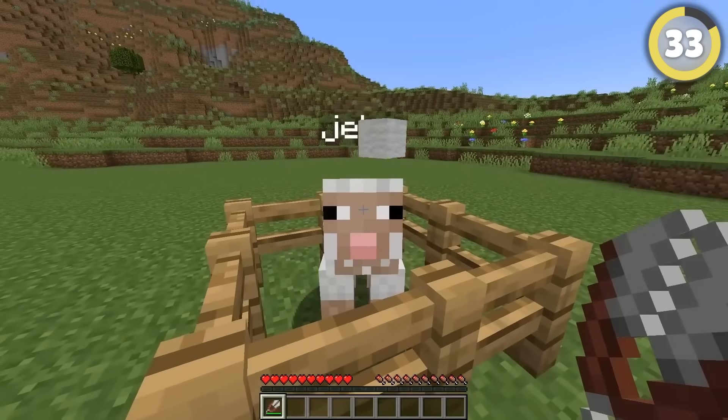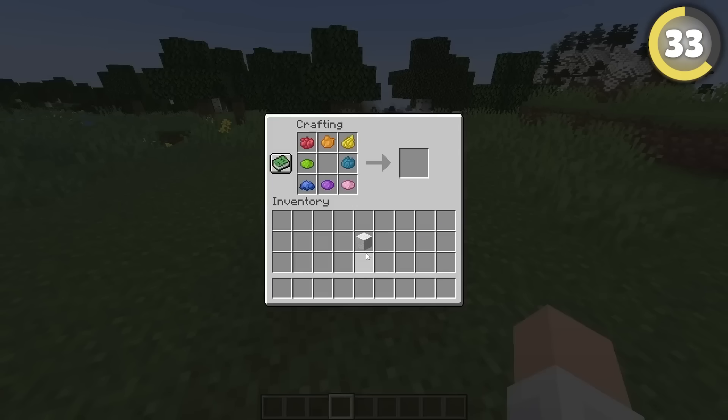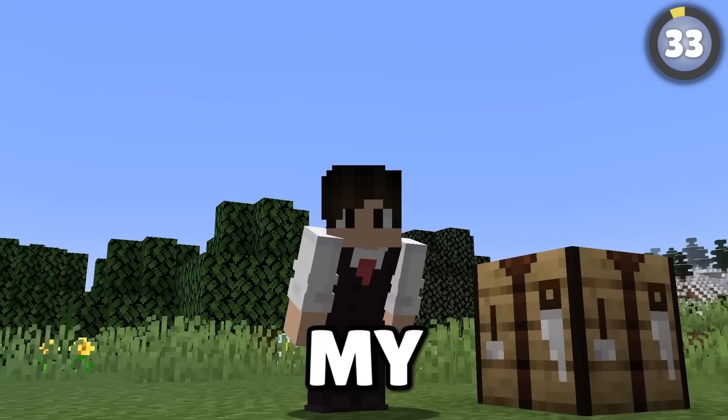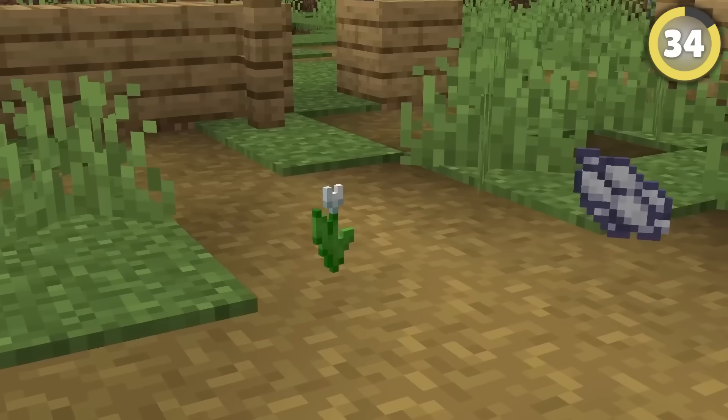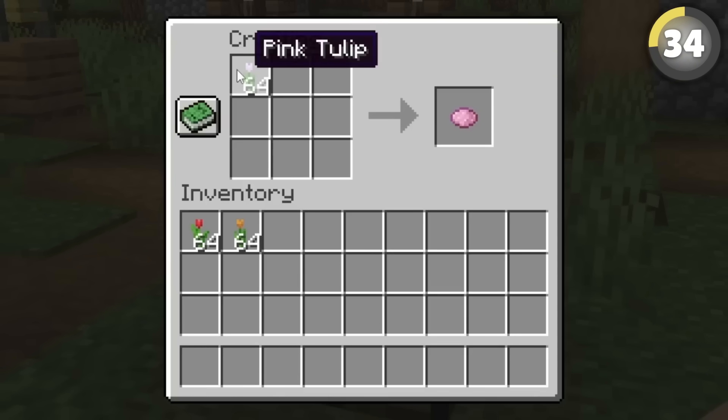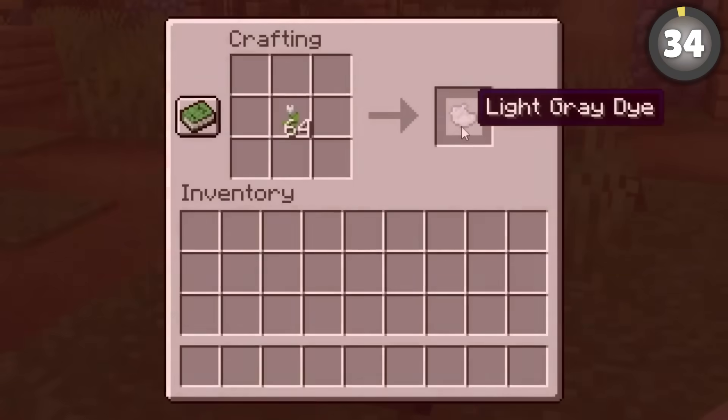We've all felt the disappointment of not receiving rainbow wool from a jeb sheep. But apparently if you surround a wall block with eight different dyes, you'll finally get it. Never mind — there's that disappointment again. But speaking of dyes, the white tulip doesn't actually give you white dye. The red, orange, and pink tulips all give you the right dye, but the white one doesn't.